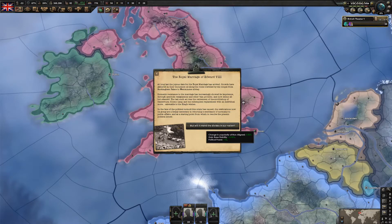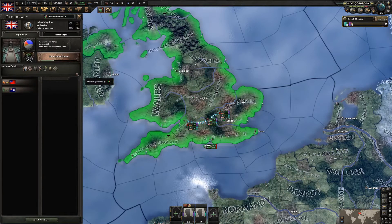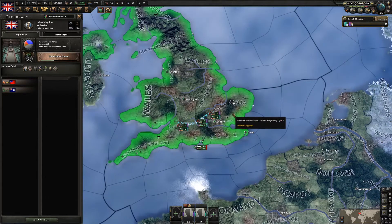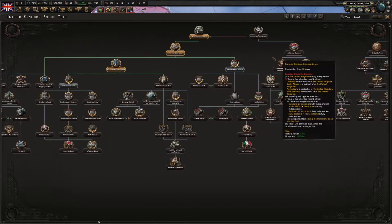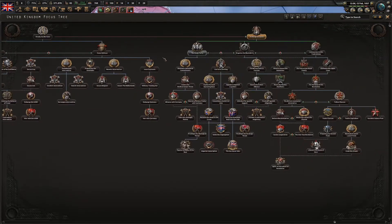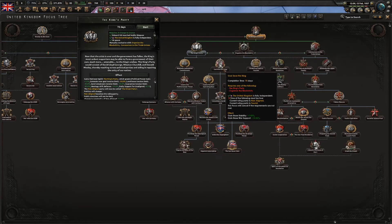We get some political power and some stability from the marriage event. Once the Shadow Scheme is done we should be able to take the King's Party focus. Shadow Scheme just finished - I'm going to this side of the focus tree and take the King's Party. It's important to then immediately take 'God Save the King'.